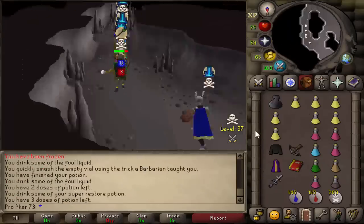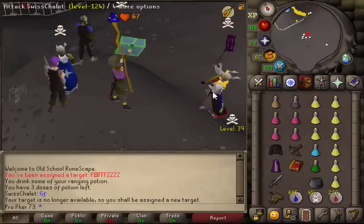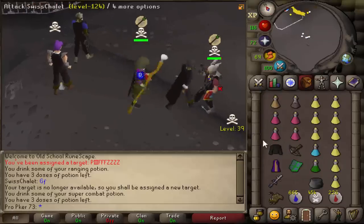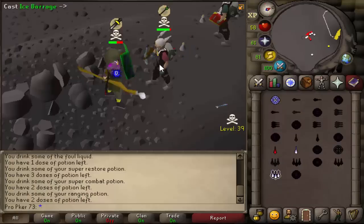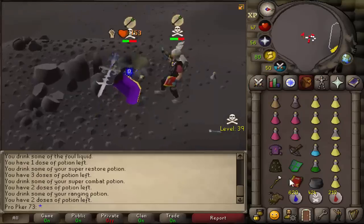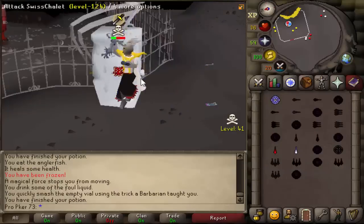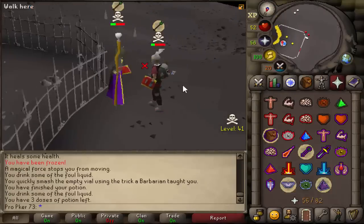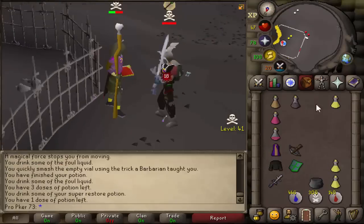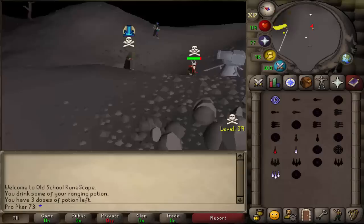Then I followed another guy into multi who surprisingly also had a team — tried our best but it did not end well. Got a fight with this guy Swizz Chalet — what a name. Let's go for a bolt — he's got a recoil on, interesting. Freeze him, try and get a nice bolt off — only a 25. I'm brewed down to nothing right now but we can try. 21 bolt KO — is he out? He's out! Good fight. I thought if I didn't kill him there he would have killed me 100%.